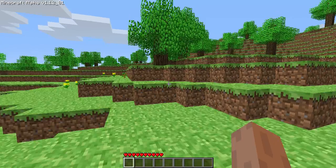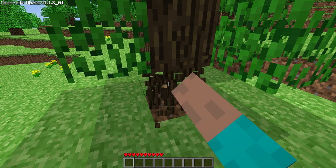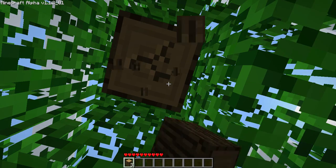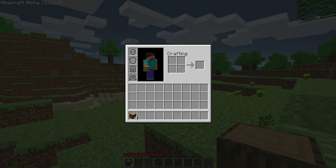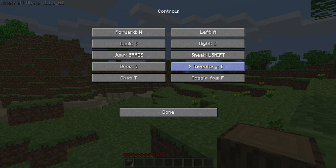The first thing you want to do when you start is collect wood. You want to collect about eleven or twelve pieces of wood. You can collect as much as you want but you don't want to spend your whole day collecting wood for your first night. You press I to open your inventory in this version of Minecraft alpha, but I like to go to options, go to controls, and change I to B because it's just more convenient.